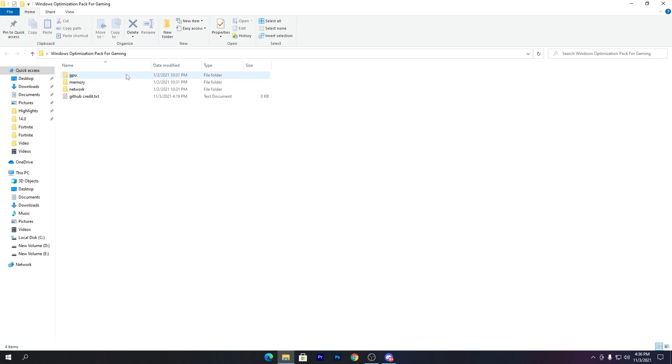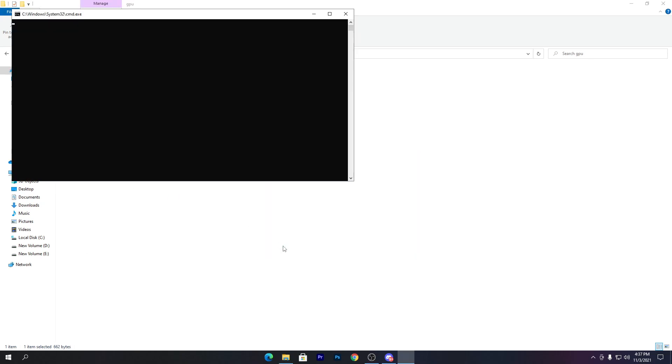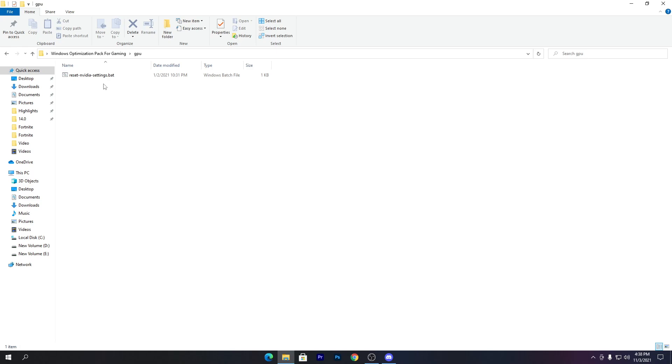First, open the GPU folder. Inside there is a .bat file for Windows that resets all your Nvidia settings. This is the most important step if you are getting any kind of display or distraction issue, because it clears all junk settings from your Nvidia configuration. Right-click and run it as administrator. Your monitor screen will go black for about five seconds and then come back — that is normal.